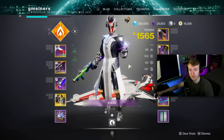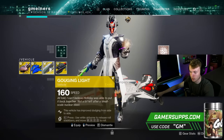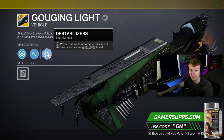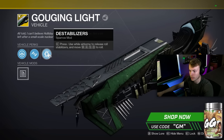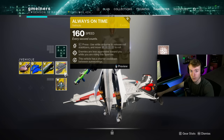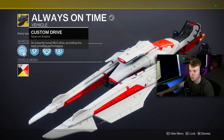Before we get into either of the techs, there's one thing you'll absolutely need: a sparrow with the perk Destabilizers on it. This allows you to hold shift and then W, A, S, and D to roll and maneuver the sparrow in the air. The sparrow Always on Time, which is the exotic sparrow from Scourge of the Past, has this perk and gives it an extra boost which can be used as an extra dodge - super useful for the techs in this video and for learning.